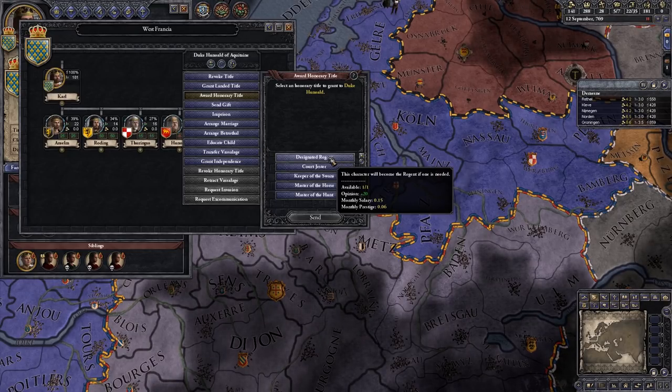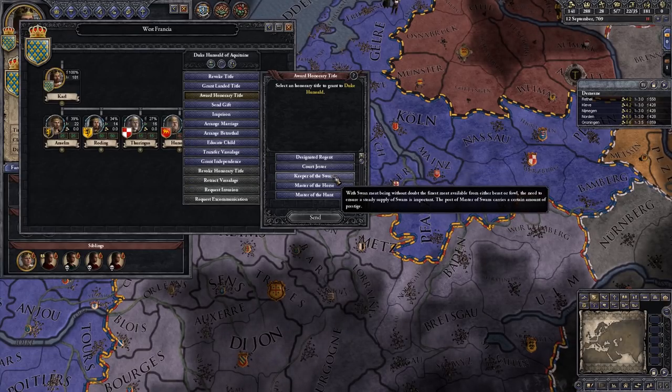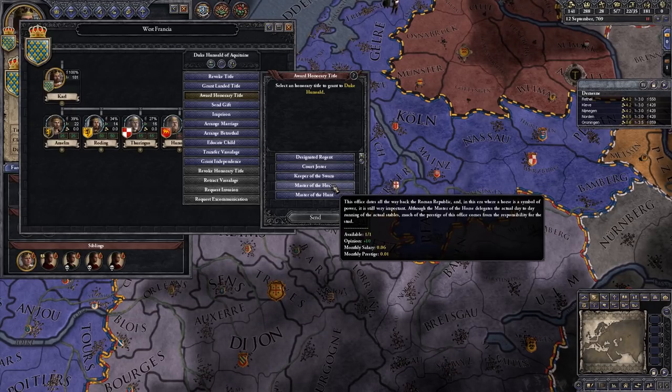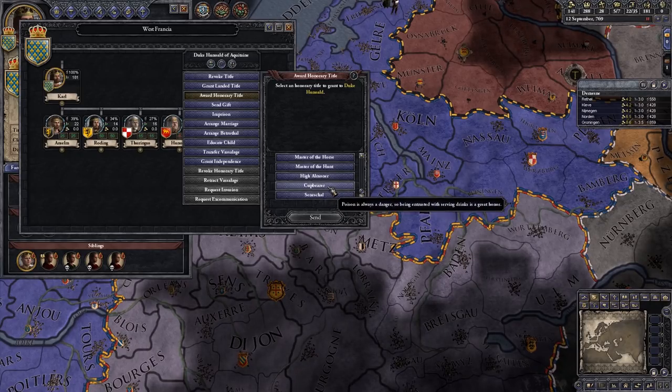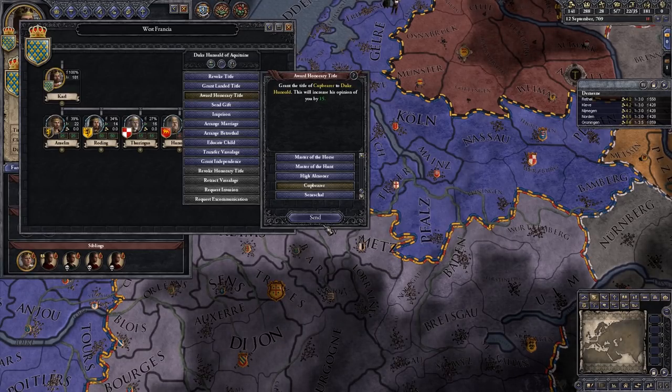The only honorary title to be careful of is the designated regent. If you are a ruler too young to take the throne — younger than 16 — you have a regent who rules in your stead. If you are a leader incapable of ruling due to injury or incapacitation, you would have a designated regent. You maybe don't want to assign that to somebody who doesn't like you because they may screw you over. Other titles like Keeper of the Swans are plus 10, Master of the Hunt is plus 10, Cupbearer is plus 15. It doesn't really do anything — they don't actually check for poison for you — but it gives him a plus 15 opinion, costs a little salary, and gains you some extra prestige.